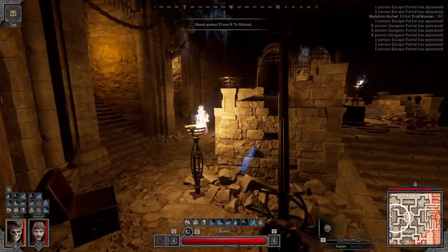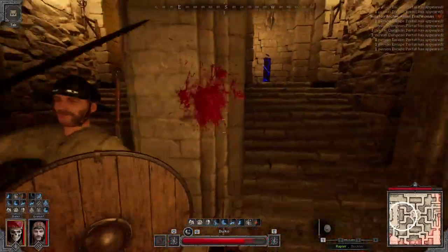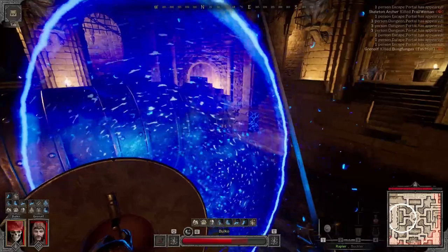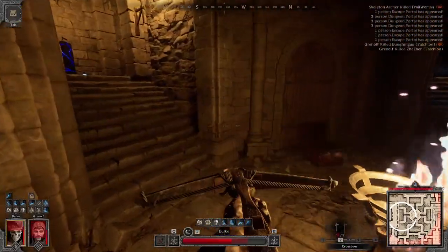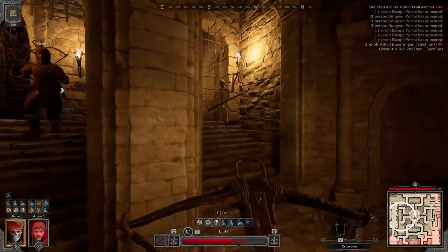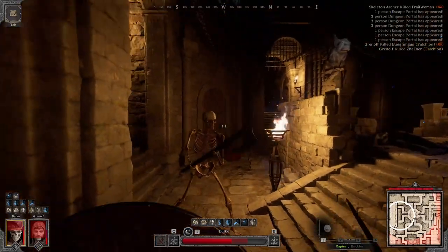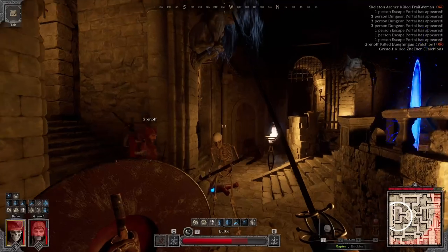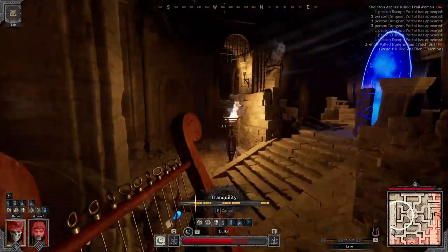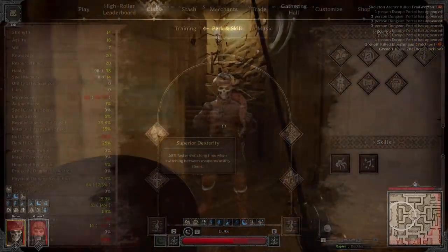A good Bard is going to be maintaining two to four buffs at all times, so this is really, really important. Being able to quickly swap when people are attacking you to pull out your weapon and defend yourself is crucial. It helps you switch to a potion, throwing knives, or Francisca axes. Yes, Bards can use throwing weapons — they are absolutely starved for utility slots, so being able to swap around quickly is vital. I love superior dexterity.